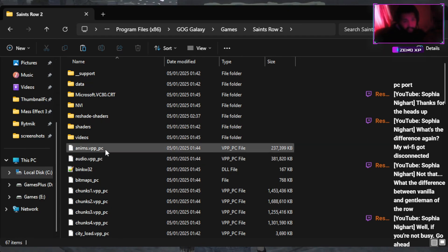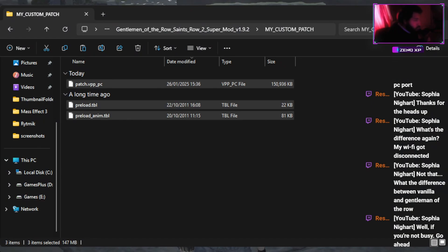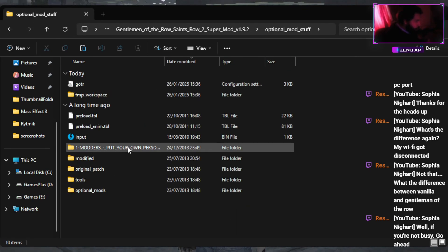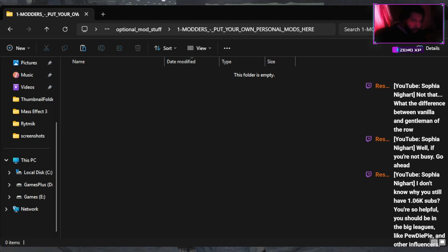That's basically how you mod Saints Row 2. One last thing before I end the video — if you want your own custom or optional mods, go back to the previous folder and put your other mods inside the optional mod folder. It will patch all those other mods into the patch as well, and you'll be able to add everything into your game.